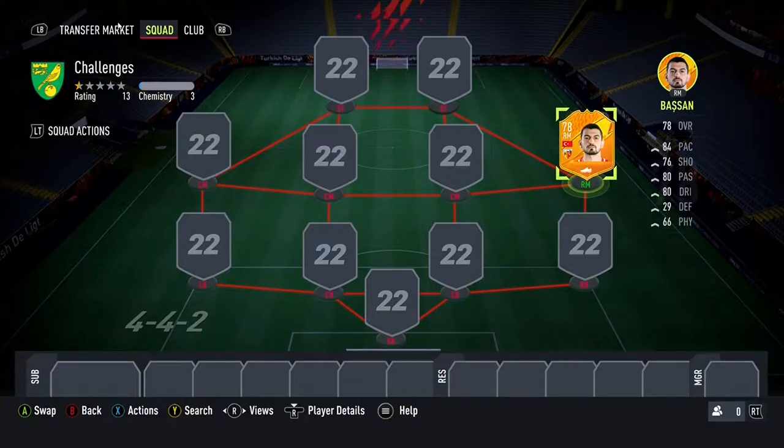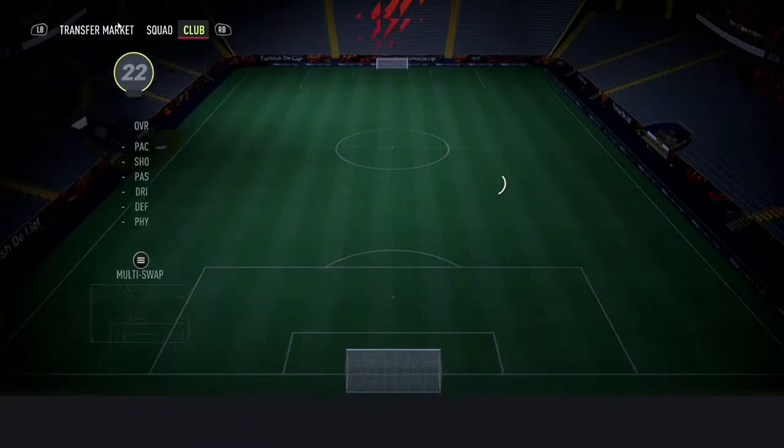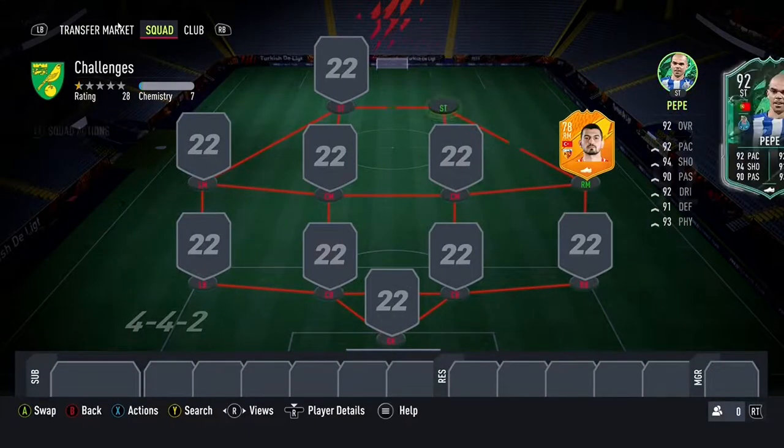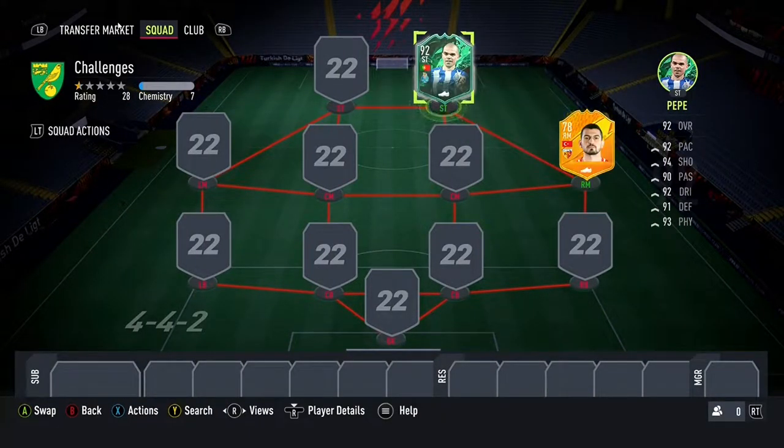For the second challenge - this is a personal favorite - we're going to use any board player in the game. I don't have that many coins so I have someone in mind that I want to use - I packed him yesterday. Here he is: Pepe, the board merchant himself. I like his Shapeshifter card, I think it's a very good card. It's a good second player.